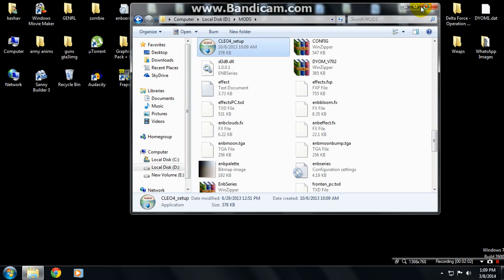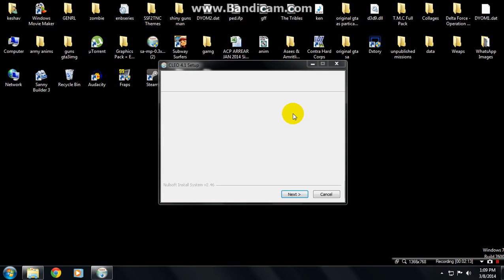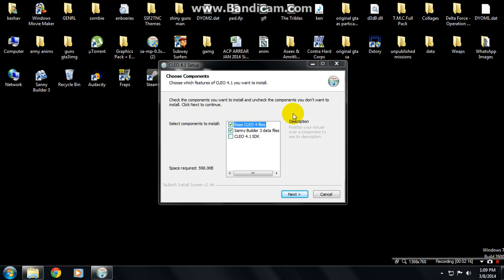Now open it and run it. It will ask for the components to install. I don't want SannyBuilder 3 data files — just base CLEO 4 files and CLEO 4.1 SDK. Now click Next.